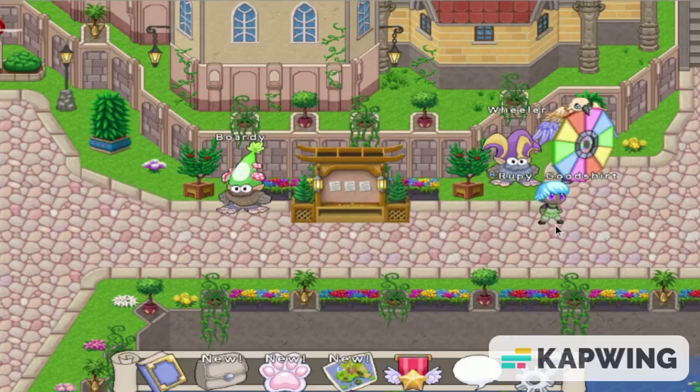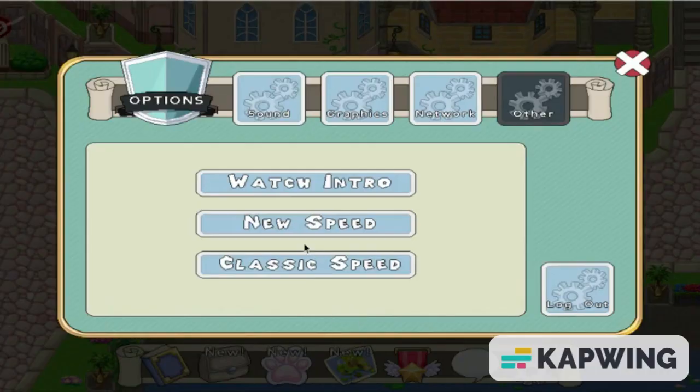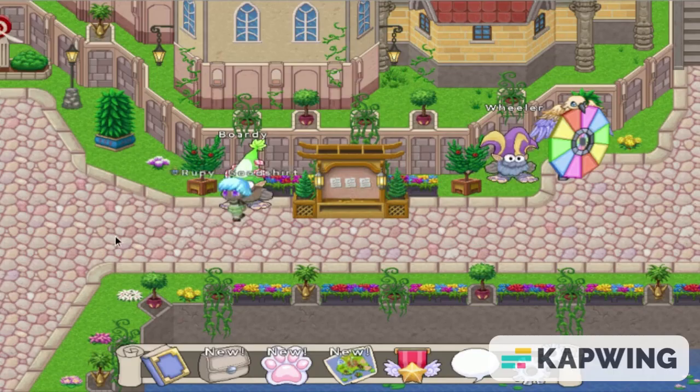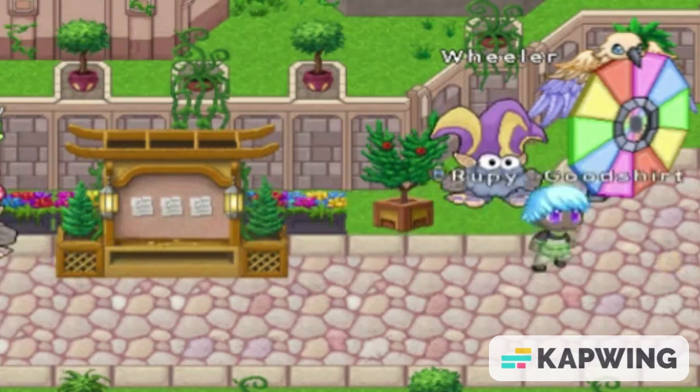Here we are in Old Prodigy. In settings, you can change it from the new speed and the classic speed, but we're going to keep it on the new speed here. The walking animations are actually different because the feet actually move.